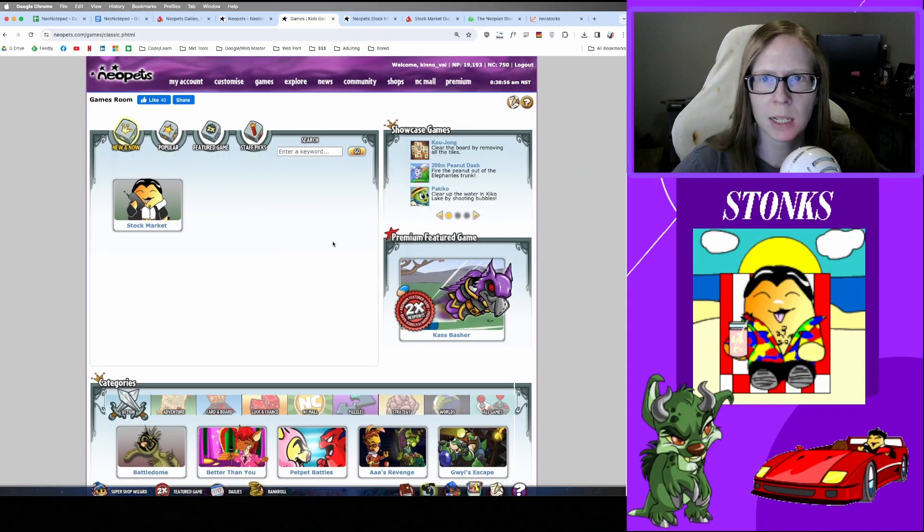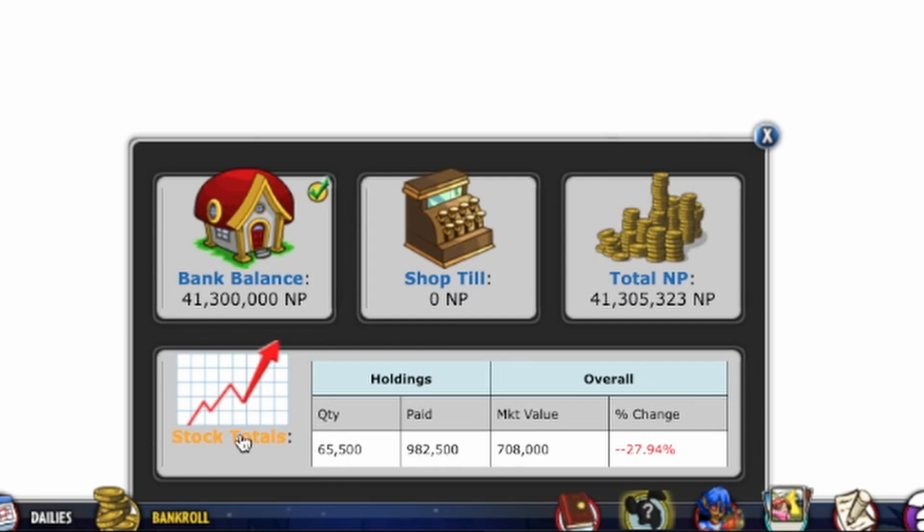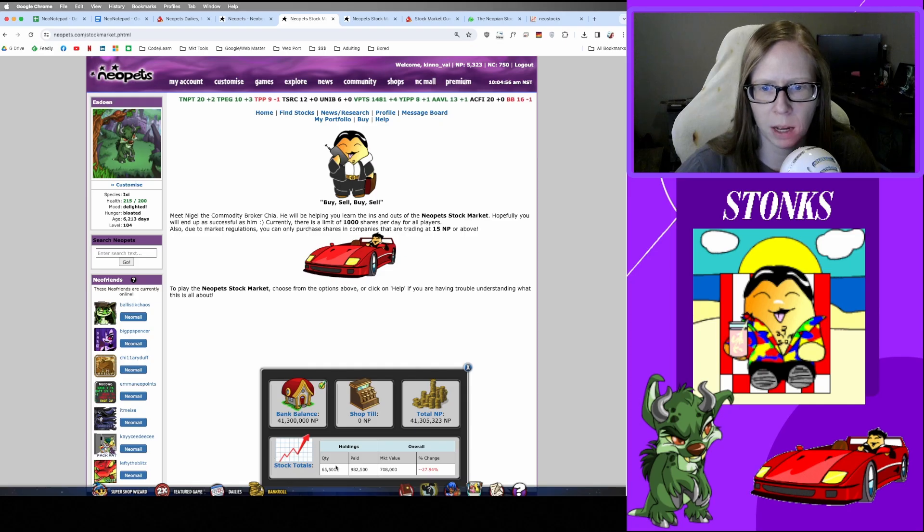The Neopets stock market has been around since the early days of the website. You can find it in the Games Room — there is no location on the map as far as I'm aware, but you can get to it pretty simply from the Games Room. You can also just search for 'stock market' in the sidebar. If you're a premium member, you can also access the stock market pretty easily with the handy pop-out that comes with a premium subscription.